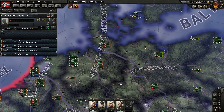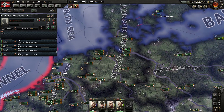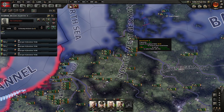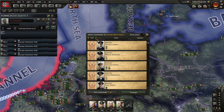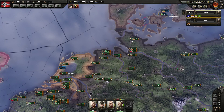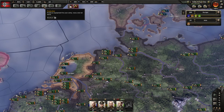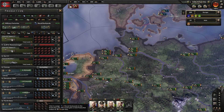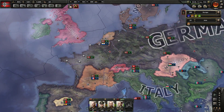Why does it keep putting Leningrad as the primary base? Let's put an admiral there — oh my god, this guy. We lost our surface fleet but that's okay, we'll come back from it.